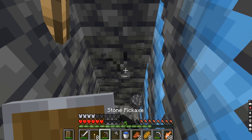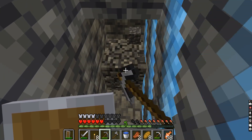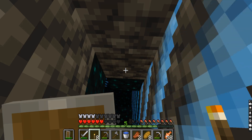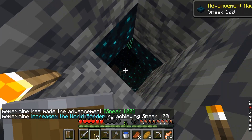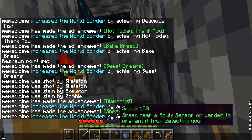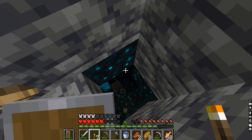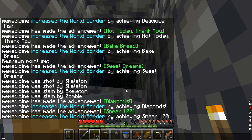I'm getting nervous. It is — there are sensors. Sneak 100 — sneak near a sculk sensor warden to prevent it from attacking you. It's getting real guys. I saw a sensor down there. The zombie is triggering it.